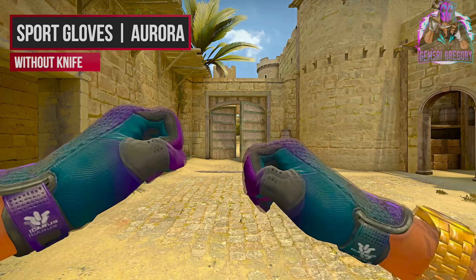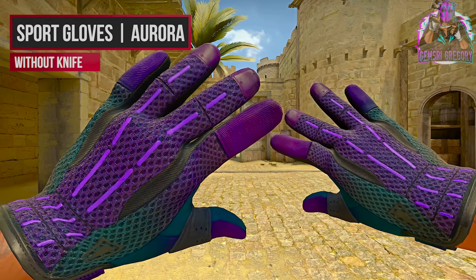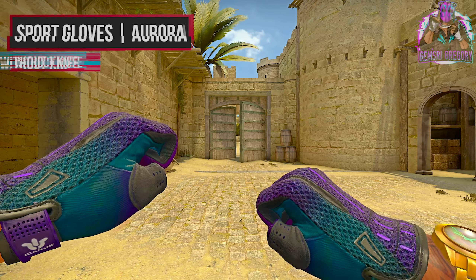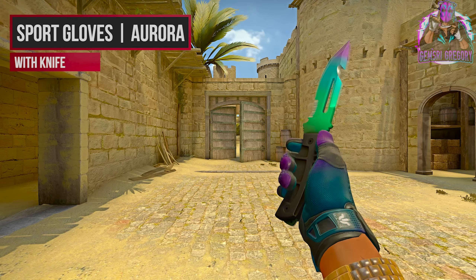These are interesting looking — Sport Gloves Aurora. I don't even know how to describe the colors on this skin besides they're like a blue and purple color combo. They look absurd though. They feel somewhat familiar to Pandora's Box gloves, but with the unique shades of blue it has, I think it's enough to set it apart.